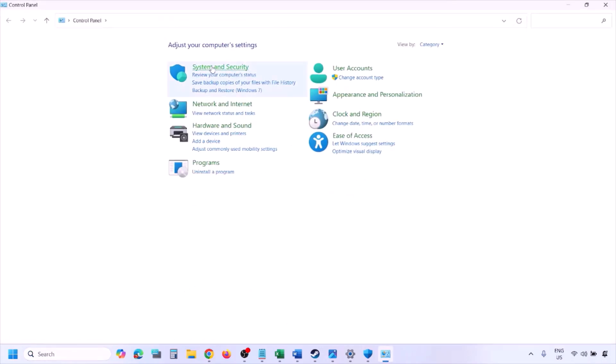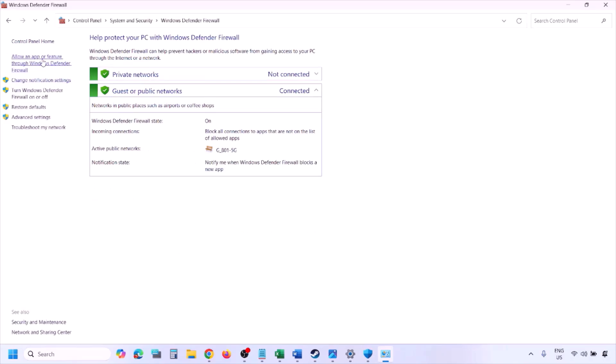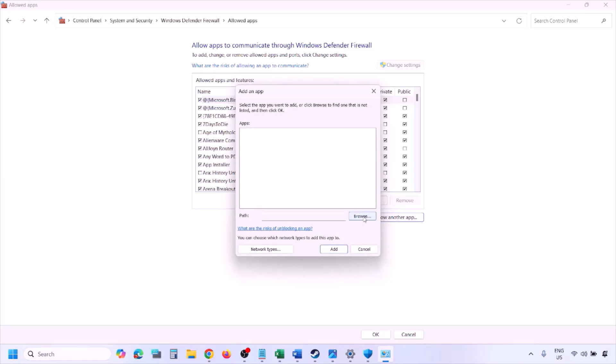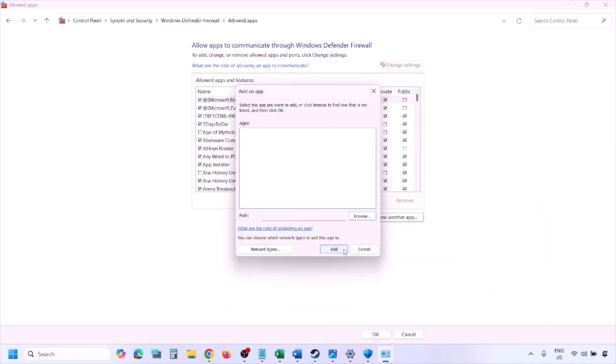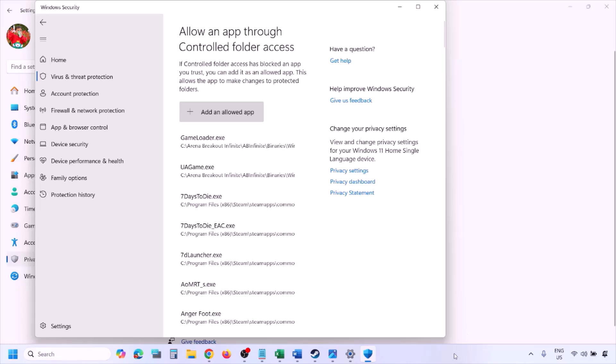You can do the same in Firewall. Type Control Panel in the Windows search box, go to System and Security, Windows Defender Firewall, click Allow an App or Feature Through Windows Defender Firewall. Click Change Settings, then Allow Another App, click Browse, navigate to the game installation folder, select the game EXE, click Open, then Add. Once added, click OK and launch the game to check.